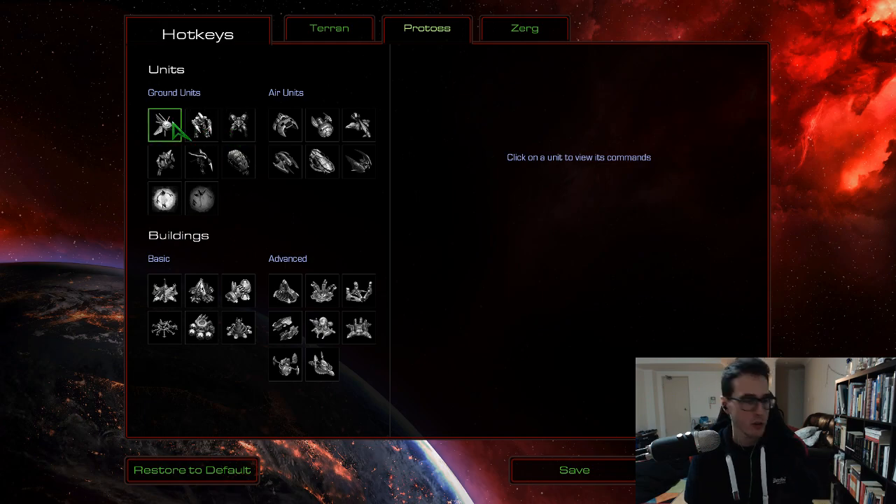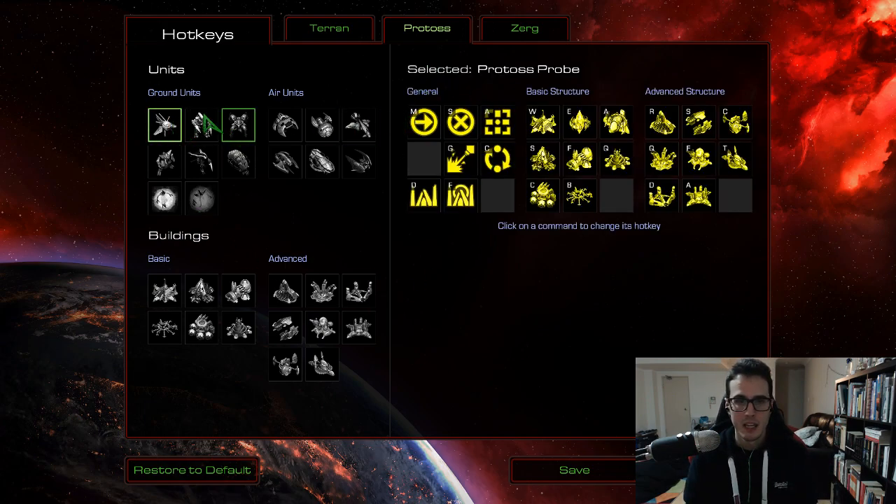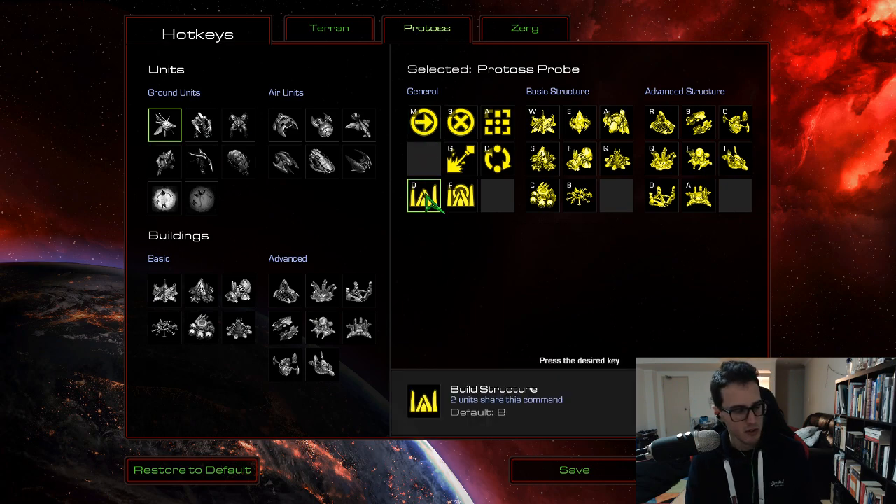Follow along with me and I'll walk you through all the changes I've made. Let's start out here in the top left, work our way across and then down the buildings at the bottom. First things first, build structures. I've changed the menus to D and F across all the races rather than B and V, which are a little bit harder to reach — build basic and build advanced structures. D and F is a little bit easier to reach, super easy.